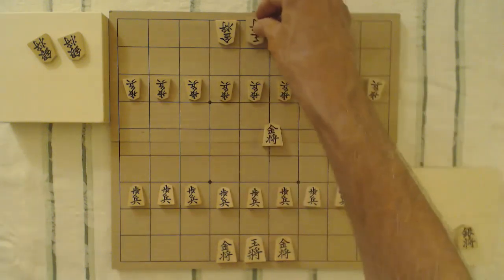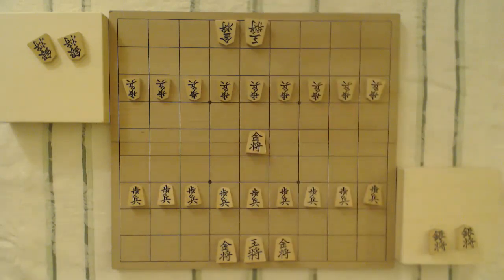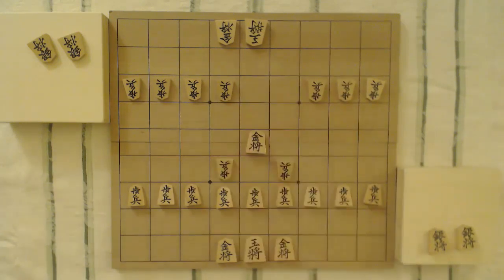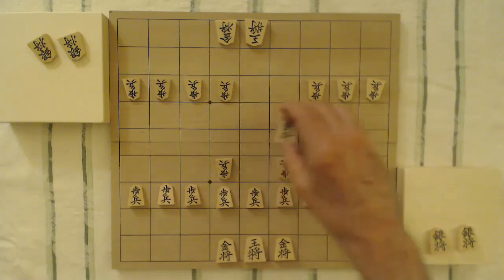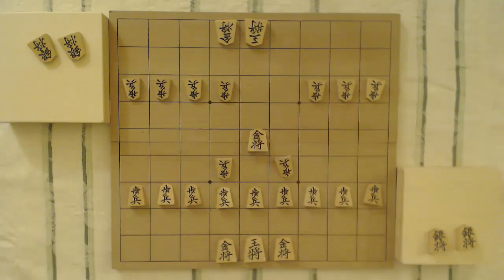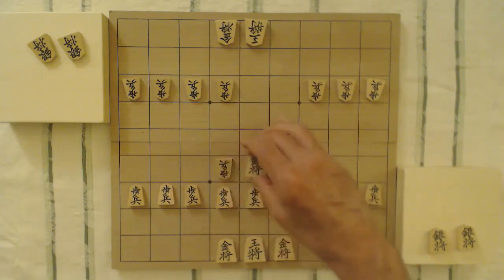Let's talk about how the gold general moves. It moves like the king — one square at a time — but it has two defects, making it slightly weaker than the king. Its two defects are the squares that are diagonally behind it. Think of the gold general as a king with two blind spots in those diagonal-back squares. If you wanted to reach either of those squares, it would actually take two moves — you'd move the gold to the side and then back, or backwards and then to the side.